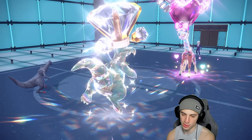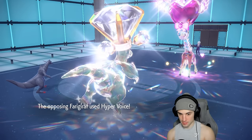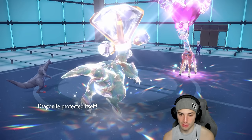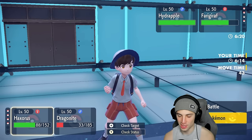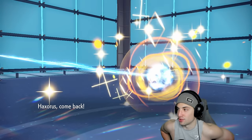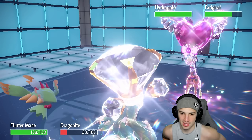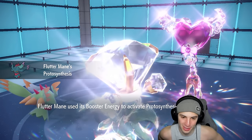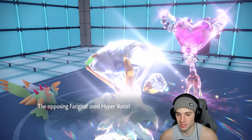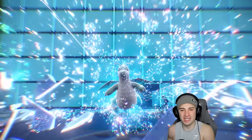We swap into Fluttermane and get the speed boost — Trick Room is out. Fickle Beam flies and doesn't affect Fluttermane. Hyper Voice KOs Dragonite but doesn't affect Fluttermane. Perfect swap. I believe two Trick Room turns are left and we can protect one of them. I could go into Ogre Pond and use Follow Me with Moonblast, or just double protect since it's the last Trick Room turn. Let's chunk up some damage on Frigibax instead so they can't pop another Trick Room.